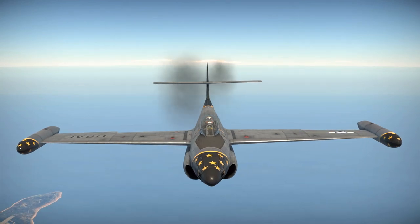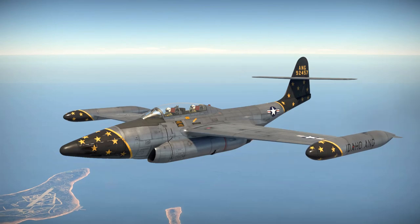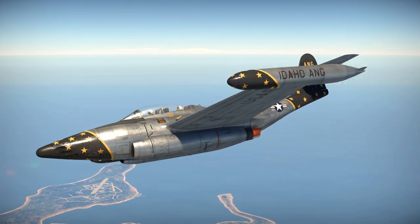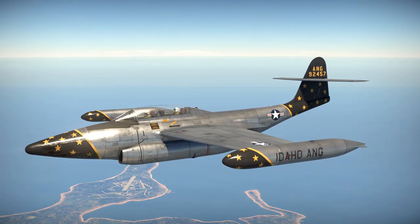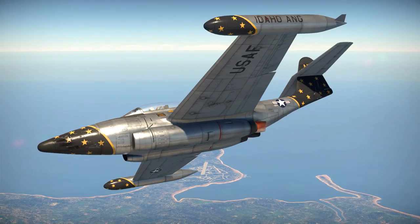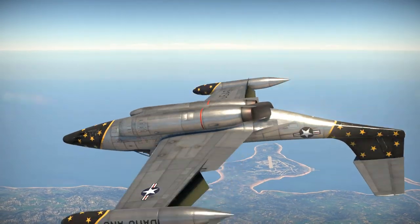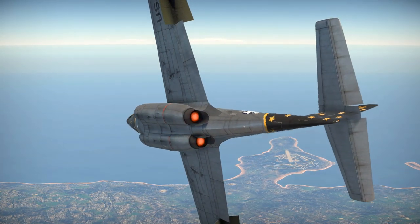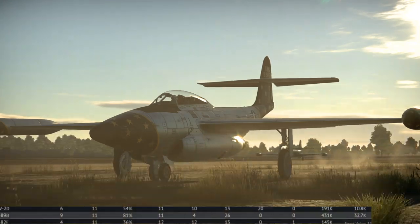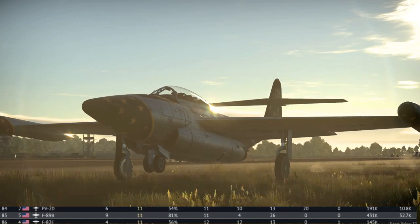So there we go - the F-89B and D Scorpion, two new American Tier 5 premiums which I have greatly enjoyed. The D variant has been fun, and hopefully it does get its proximity-fused rockets, because spamming them into a group of enemy aircraft could prove to have some very fun results. For the time being it is fun trying to kill things with those rockets, and it can be relaxing to sneak around, knock out some bases, go back and land, and get a decent amount of RP for that. The B variant, on the other hand, is absolutely insane - I would not say it is overpowered, but it is overperforming just a little bit, so I would not be surprised if it receives a BR increase or some kind of nerf in the near future.